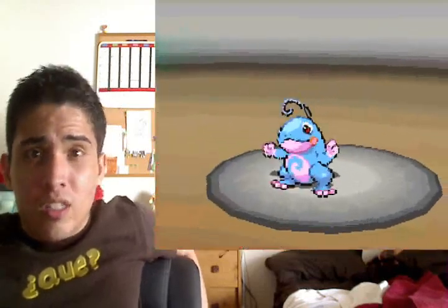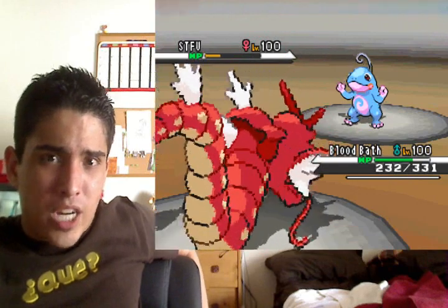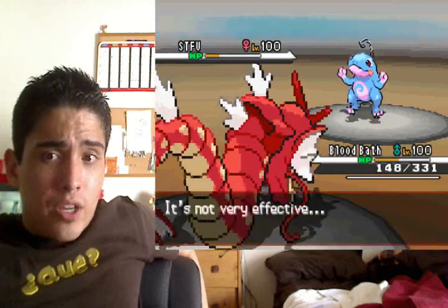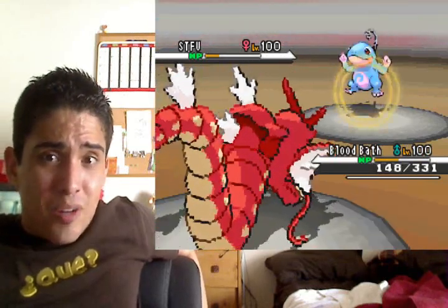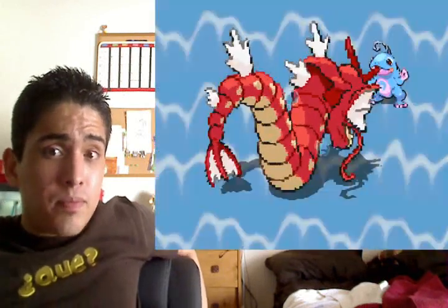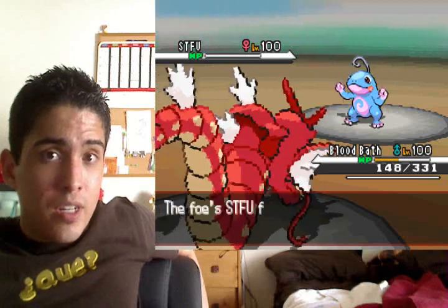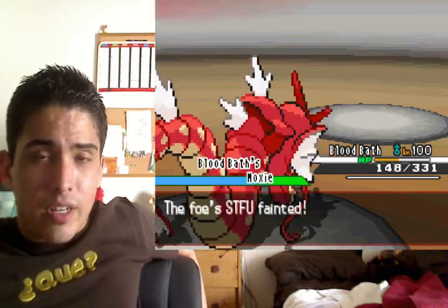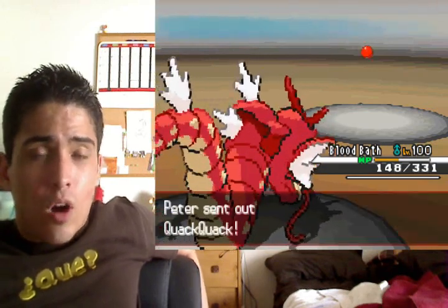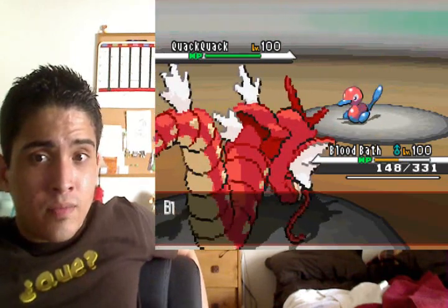I find out he's not locked in on anything — he switches up and goes for Scald. Having both on the same set is kind of weird to me; I normally only see Hydro Pump on scarf sets. He goes for two Scalds, does not burn me on either one, does not activate my Lum Berry. I really should have kept setting up — this was the perfect opportunity.